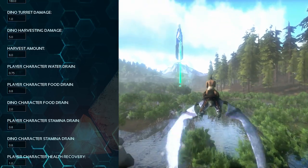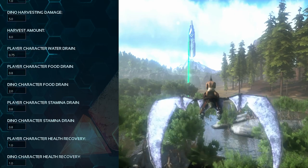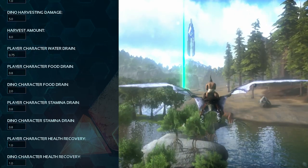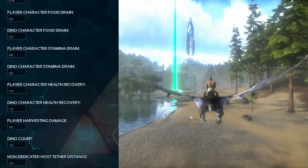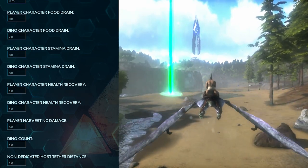Player character stamina drain — same as the water and food drain, you don't have to change it if you don't want to. Dinosaur character stamina drain as well — you don't have to change it, but I have both of these set to 0.8. Player harvesting damage is set to 3, just so I can get a little bit more resources using a pickaxe and hatchet.